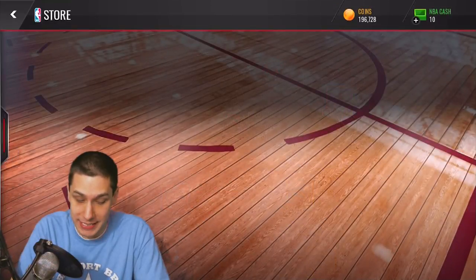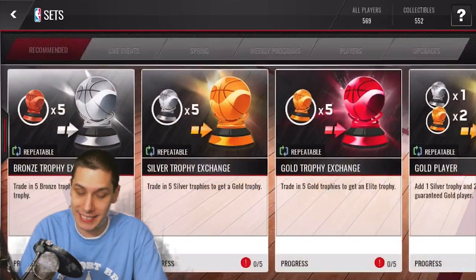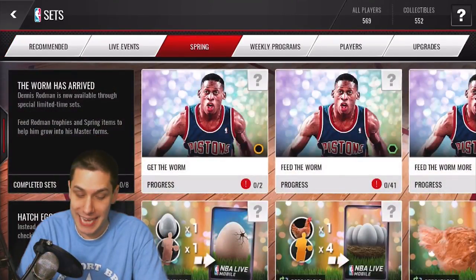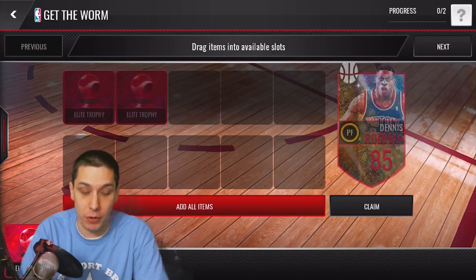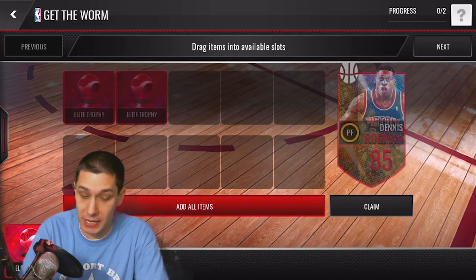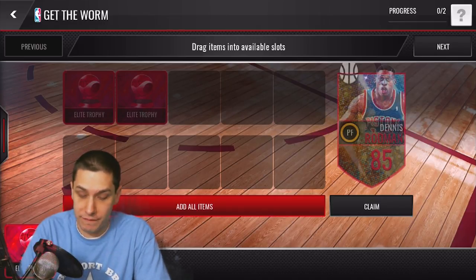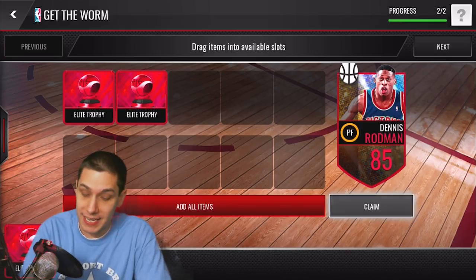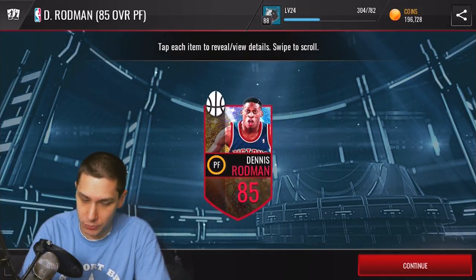Let's go in and take a look at the store and the sets real quick. I want to show you guys exactly what's happening with the spring sets. So first of all, you can get the Worm. The first thing you're gonna have to do is get an 85 overall Dennis Rodman, and I believe this is repeatable. Basically what you're gonna do is take two elite trophies, put them in, and get yourself an 85 overall Dennis Rodman.